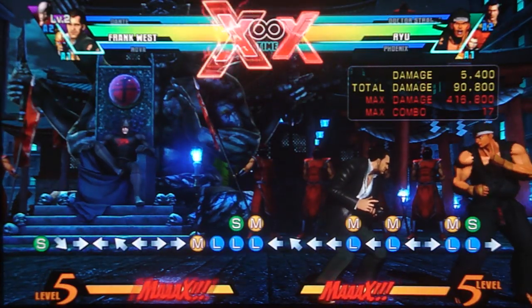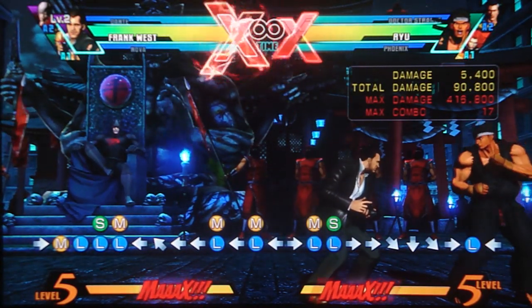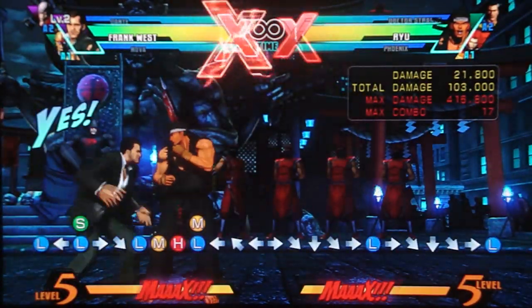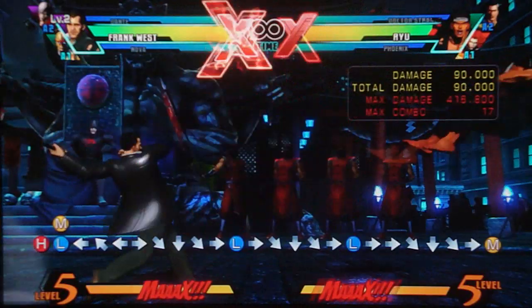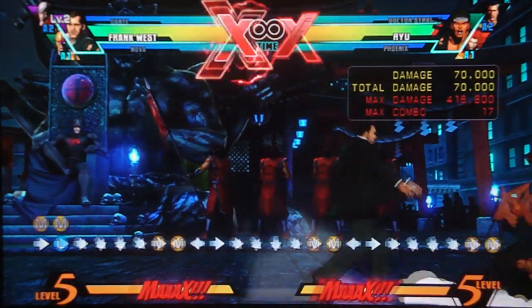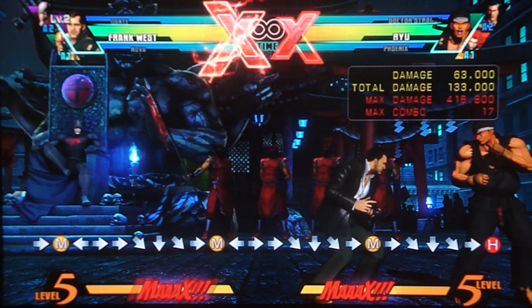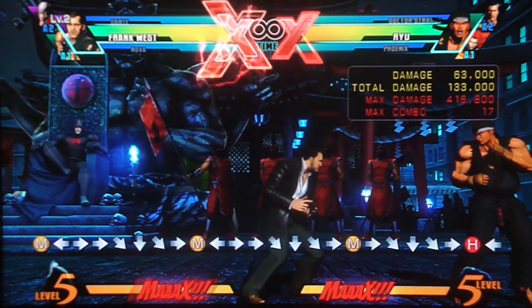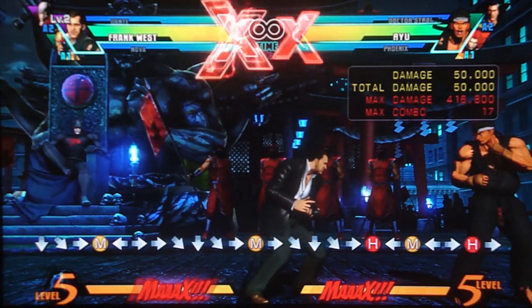His other new things at level two: he gets access to a new set of special moves with the Shoryuken motion. The light one is kind of like a dodge — it's invincible for a little bit, but the roll is vastly more effective since you can usually get a full punish off it; this you can only super cancel. The medium one does a hard knockdown. The heavy one is an OTG that knocks them back up — useful as a combo extender, though use the camera shot for OTG until he's level five to maximize experience.